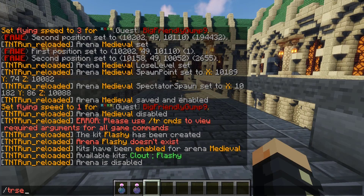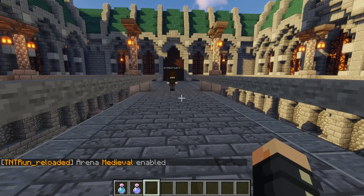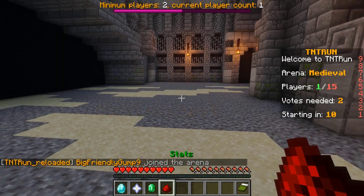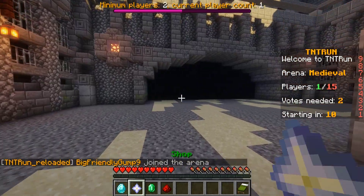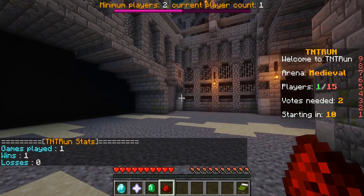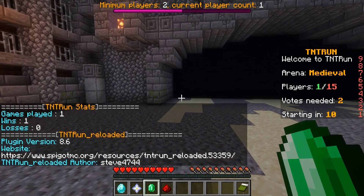We just enabled that. So slash TR setup enable arena Medieval — and arena Medieval has been enabled. Now we can use slash TR join and go ahead and join Medieval. So before the arena starts, you can force vote to start the arena early without having the amount of players needed. All this stuff is configurable in the config. You can view stat information — we've only played one game. This is just information on the plugin, what version, where to find it, shops.